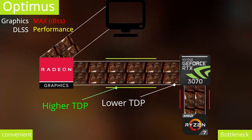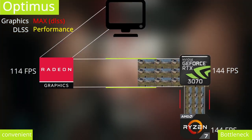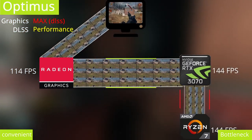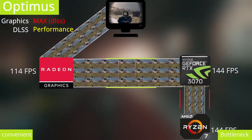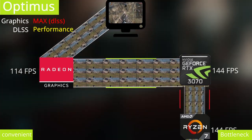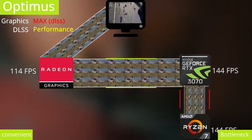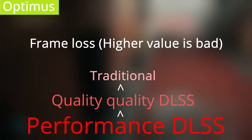Optimus also affects DLSS. High graphic output comes to the screen at high bit volume. So when your GPU receives a lower resolution input and upscales it using DLSS at performance output, the rendered result — even though at low FPS compared to competitive gaming — comes at a high bit volume along with a higher frame count. This puts pressure on the iGPU and creates a bottleneck, effectively negating your DLSS gains.